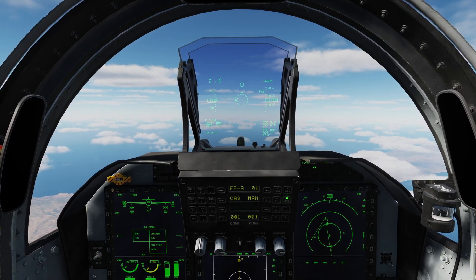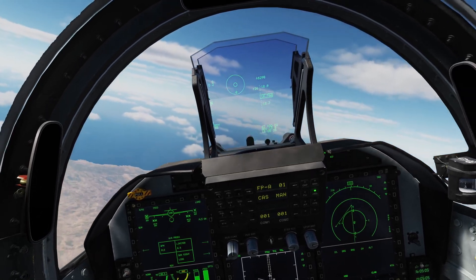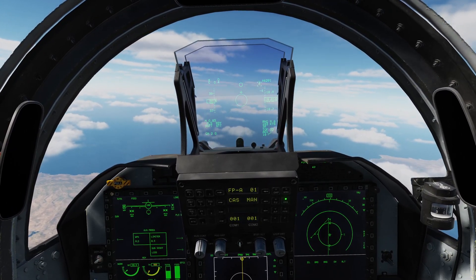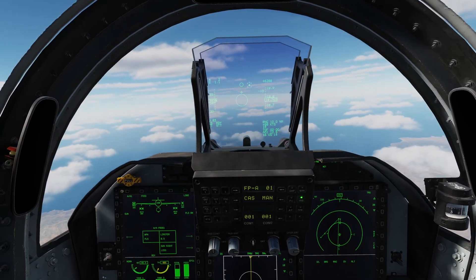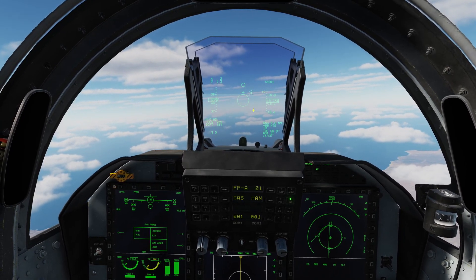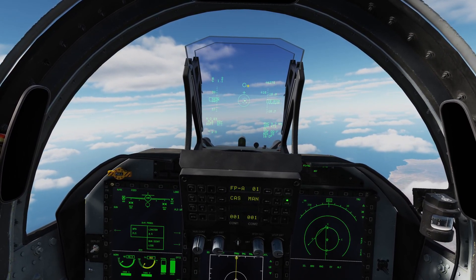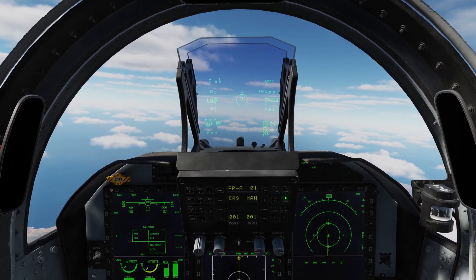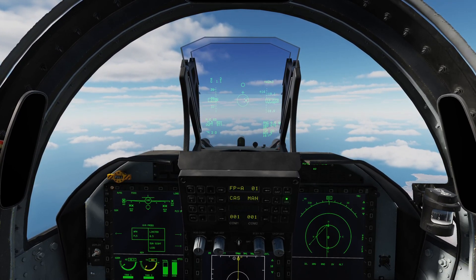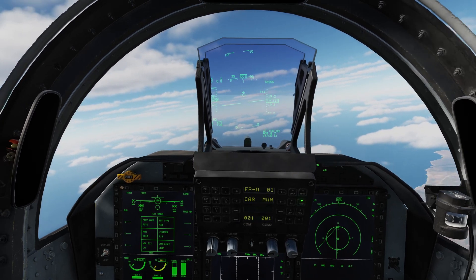I'm going to press S2 depress and I've just dumped that target — it re-locked him. I'll dump again and try to lock up the one over here. It's insisting on locking up this particular one, but we got the one I wanted in the end. We then get the acceptable steering error, the steering dot, and the seeker head for the PL5. I could tap cage and it follows my target designator box, though we're a little bit too far for it to pick up the lock. I can press T1 master mode switch forwards and I'm now out of dogfight mode entirely.